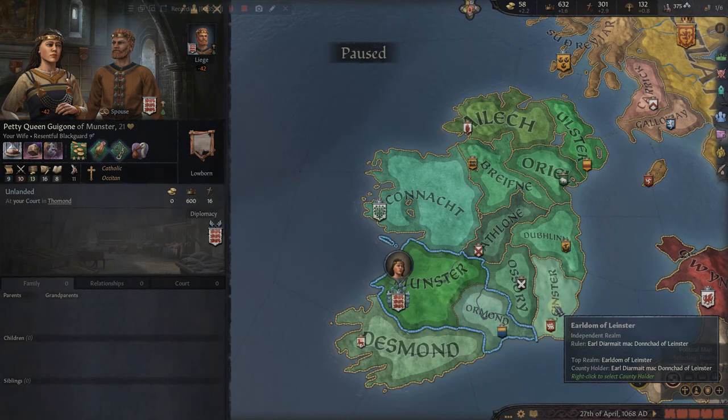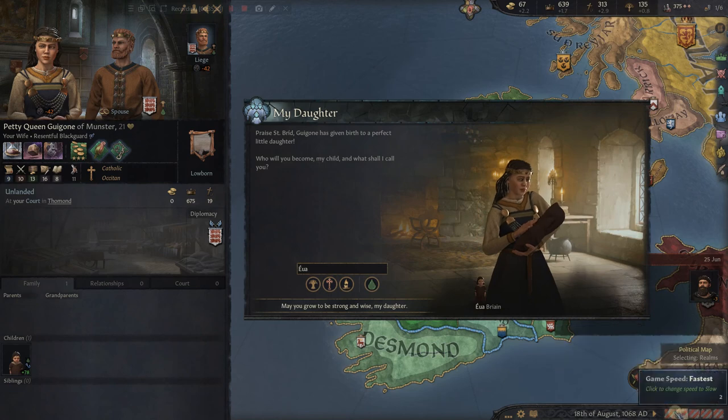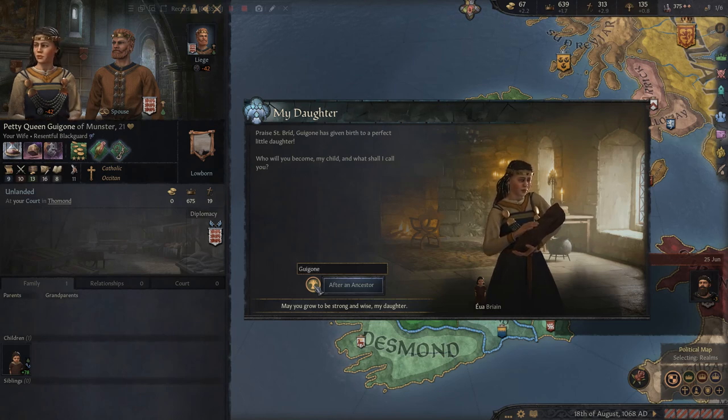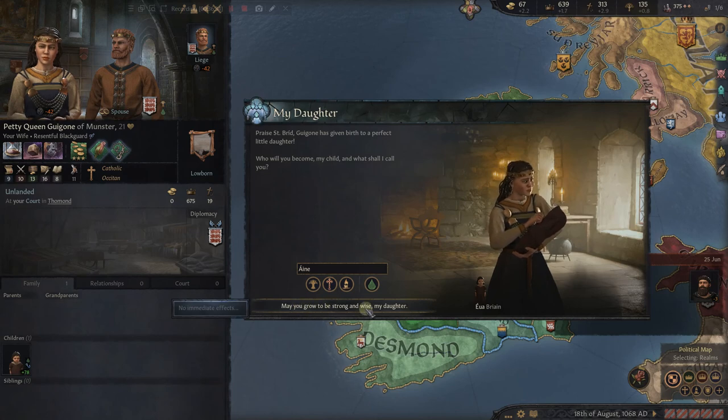We continue running the sway scheme against Cossington. Now we have a temporary pause because something major happened: 'Praise St. Brigid — Gwagon has given birth to a perfect little daughter.' We can name her whatever we want. Right now it's suggested as EU Bryon. They give you certain suggestions: it could be after an ancestor, or her mother Gwagon, or a good insular Christian name like Sioban, Dorothy, or Margaret, or a good Irish name like Dovessa or Emmer. I kind of like I.N. — let's just do that one. We hit confirm: 'You may grow to be strong and wise, my daughter.' And now we have a daughter.